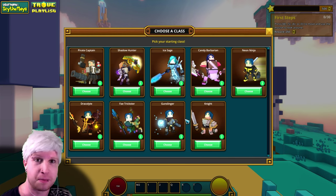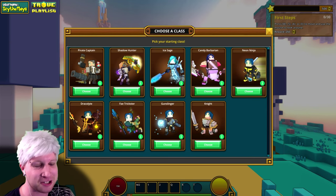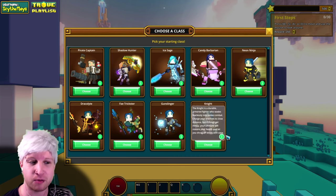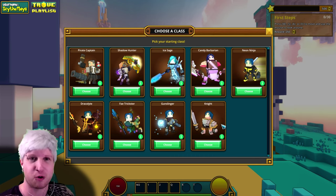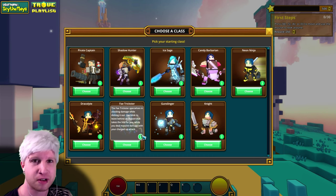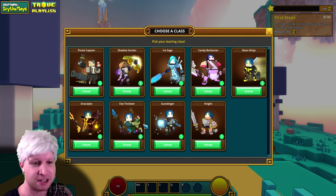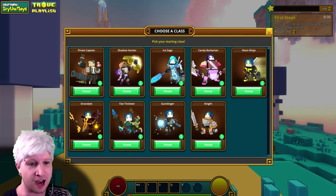This is something that's brand new to me because I haven't gone through the tutorial in a million years, but they actually let you choose quite an assortment of classes. For a starting player, you're probably going to want to stick to the Knight because he's the most straightforward and easiest one. Gunslinger is a long-range character. The Fae Trickster is a fairly boring class to play — he used to be the most powerful class in the game, but not so much anymore.